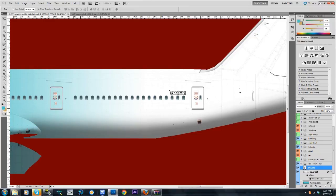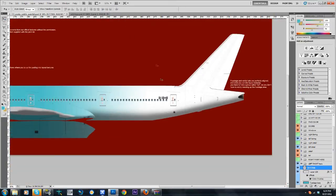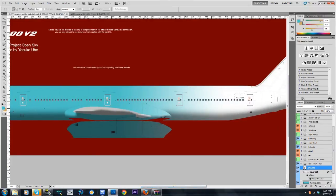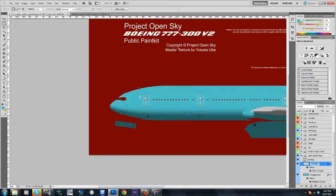Zooming out now, as you can see we have a nice little livery going. You have your tail number and you have your Wi-Fi logo. One thing I do recommend: always name your layers. This will help you very much when you come back and don't know what you're flipping horizontally or doing anything to. So we'll name this 'Wi-Fi logo.'